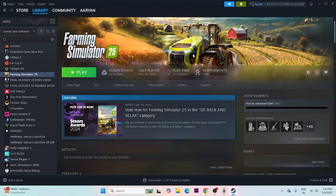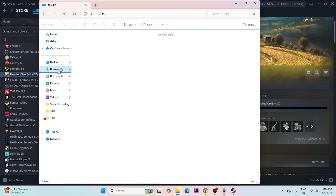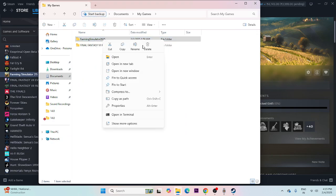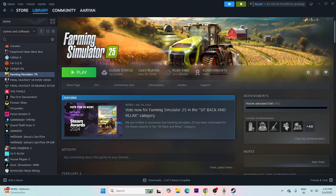The next fix is to delete the saved game file. Open File Explorer, go to This PC, then Documents, then My Games. You will see a folder for Farming Simulator 2025 — right-click it and delete it. Keep in mind you will lose all your game progress and have to start from scratch, but then try launching the game.